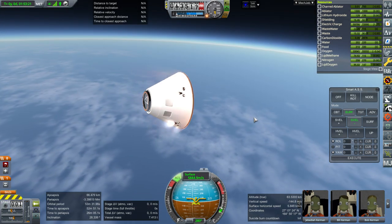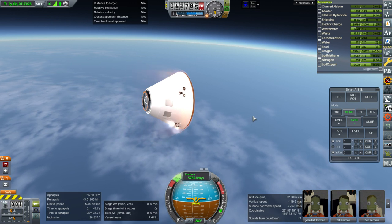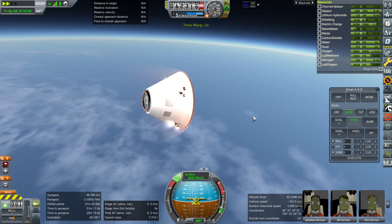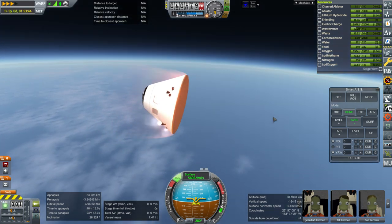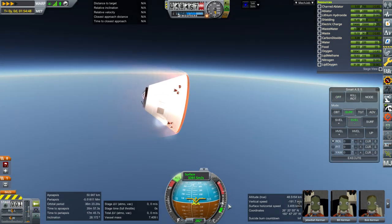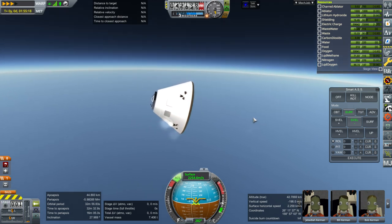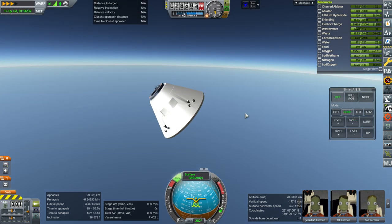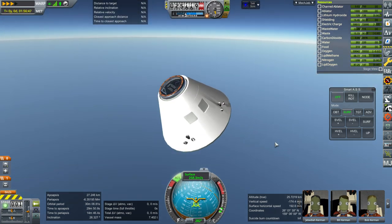We're approaching 2 G's, still trying to hold pitch for some reason. Let me see if I can turn off SmartASS. Now that indicator when it shows 4 G's it's not really 4 G's - it's less than that. So we definitely did not exceed 4 G's there. Now I have to worry about the forward heat shield getting caught on that docking port.